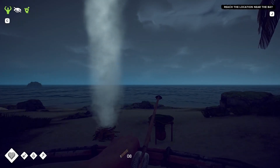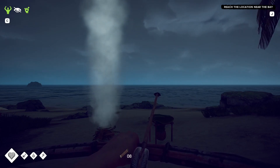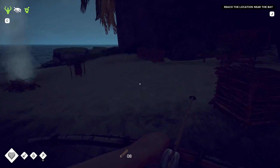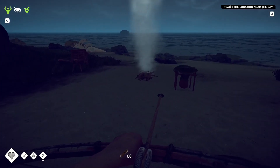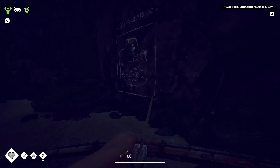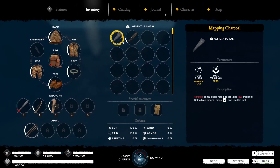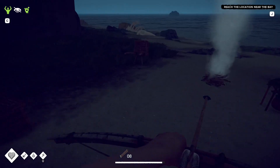Hi and welcome back to the next installment of Survival: Fountain of Youth. I'm kind of torn on what to do today - part of me wanted to start base building, but I know we get through a lot of stones and long sticks. We also have this thing we need to do - checking for scorpions, nope we're good - and that is go get the forgotten spyglass. So if we go into journal, 'Forgotten Spyglass' - part of the story - that's what we're going to do today.